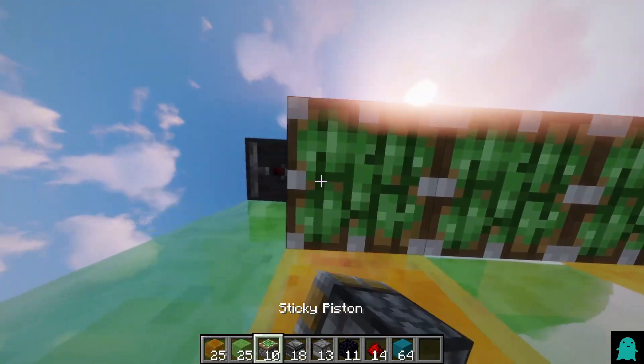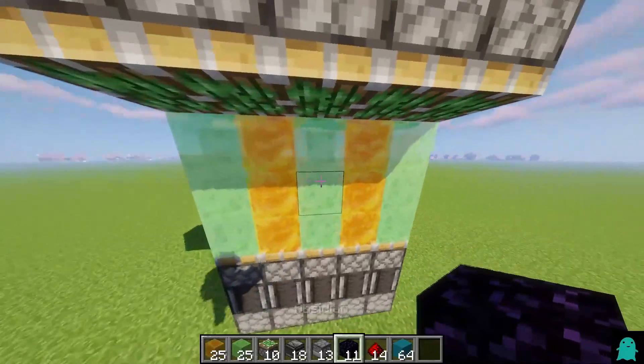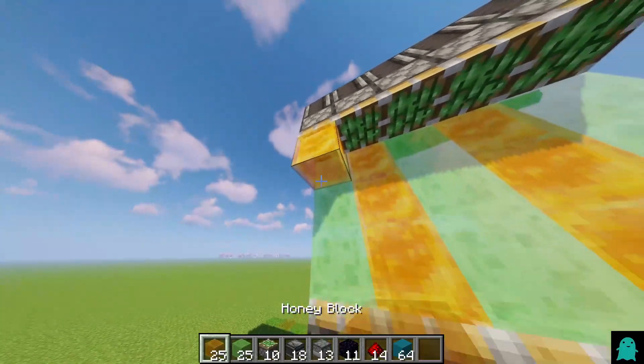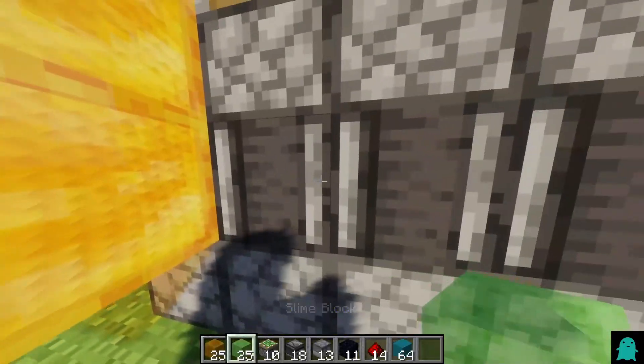Then you want to place some sticky pistons. Then you want to place honey and slime blocks, but this time honey starts and it goes down to the observer.